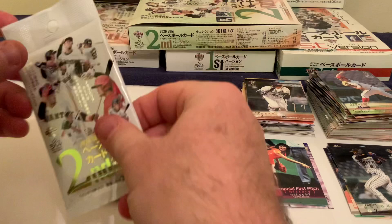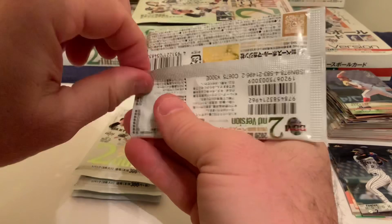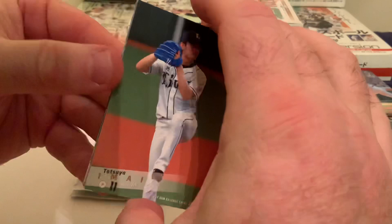On to pack two — we snip it across and break it open. Looks like we've got a Shota Imanaga on the back side, nothing too spectacular visible in the middle.